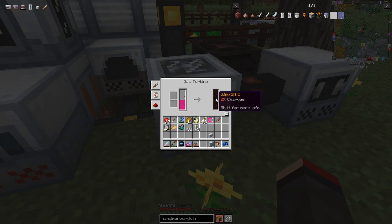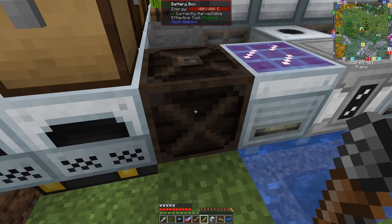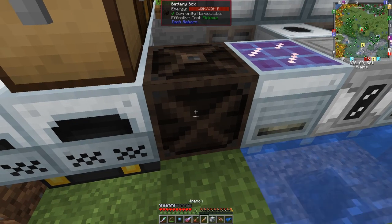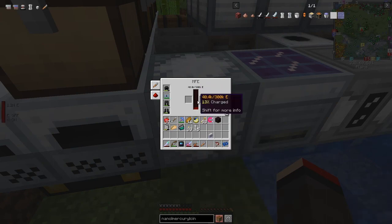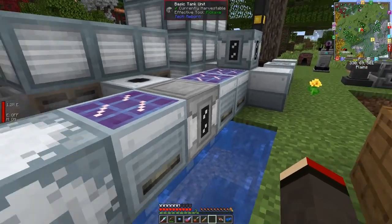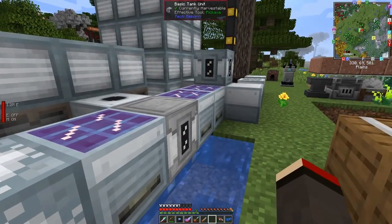Now let's put down the MFE - I'm going to replace this battery box. I'll use the wrench just in case. There's a jetpack in it so let's pick that up, put down the MFE - and you'll see this is charging up reasonably quickly. There's a trick I haven't done before - I think we can use this as a storage. I'll set this up between episodes because this face has an output, and I'd like to connect the power up here and output it so we can use the ultimate solar panels.